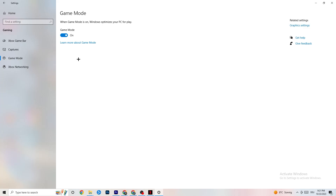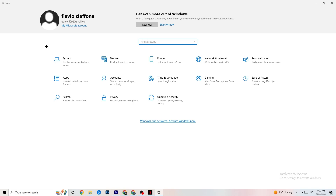Next, hit Game Mode. This one is a little tricky — I can't tell you definitively whether to turn it on or off. You need to check it for yourself: turn it on, try your game, see if it works better; or turn it off and check. Once you're done, go back to the main Settings.